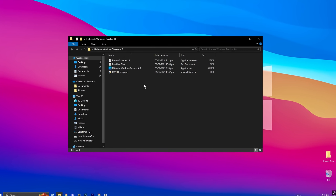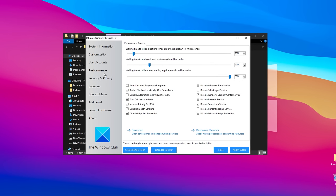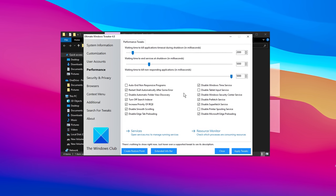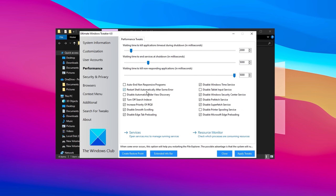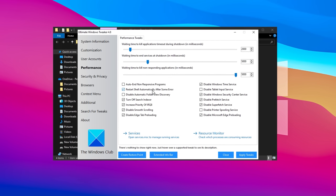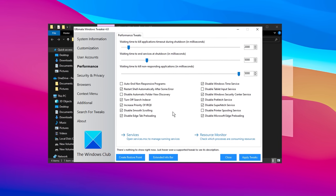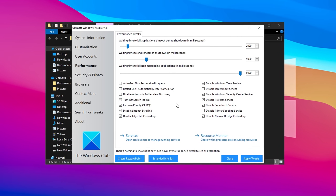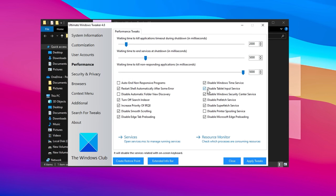Next, navigate to the folder containing the Ultimate Windows Tweaker tool and launch it on your PC. This tool is one of the best utilities for tweaking Windows to improve performance. Upon opening the tool, go to the Performance tab. I highly recommend applying all of the suggested settings. These adjustments include disabling programs that auto-start or become unresponsive, enabling the option to restart apps automatically after an error, and turning off features such as smooth scrolling and edge preloading. These changes eliminate unnecessary visual effects that consume excessive CPU and RAM resources. Additionally, make sure to disable certain Windows services such as the Tablet Input Service, Windows Security Center Service, and Prefetch Service. Disabling the Prefetch Service is particularly crucial, as it handles temporary data that can slow your system down.